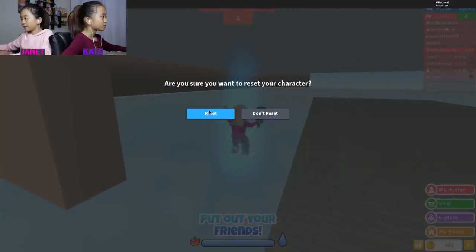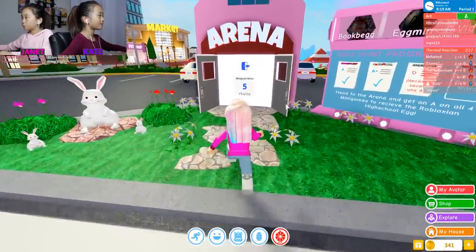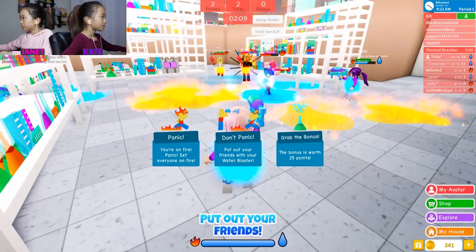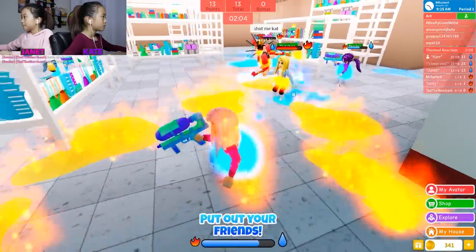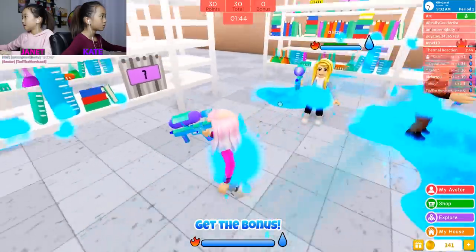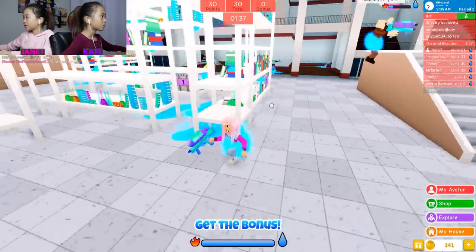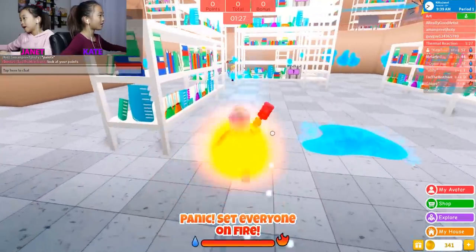I need to reset my character — I'm underground. I'm on the water team. Ted's on the fire team. So shoot me, Kate. Ted's on the water team now. I think everybody's at the water team. Ted, let me shoot you some more — make it even more watery. I'm on the fire team now because I kind of switched.